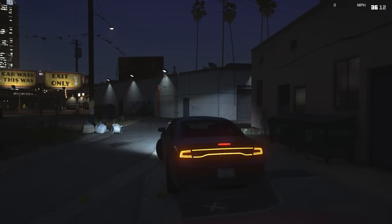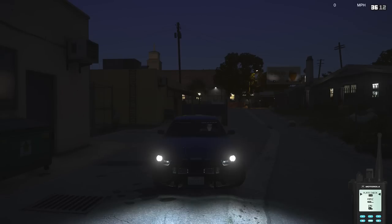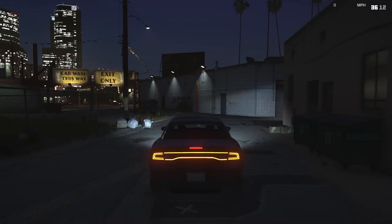Welcome to another LSPDFR patrol. If you're not familiar with LSPDFR, it's a modification for GTA 5 on PC that allows you to become a police officer. Today we're taking a look at a new car on LSPDFR.com — a 2014 Dodge Charger unmarked by Straight Glitches. I've updated the Google mod document to include a link to this vehicle. You can get to that document by going to discord.gg/ftm.